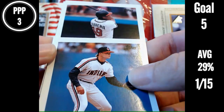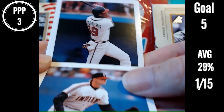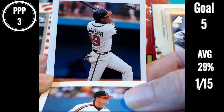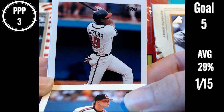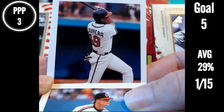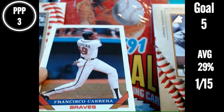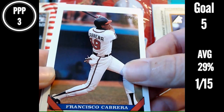Oh, here we go — we get a cheater. Cabrera. Okay. Braves. Cabrera — we get a little bit of a hint here, it's gonna help us out. But what Cabrera is it? Trying to think... Cabrera on the Braves — looks like a Braves uniform. I'm gonna say Orlando Cabrera? Francisco Cabrera. I don't know who that is. Is this the last card? Alright, it's already our last card. I have one right.